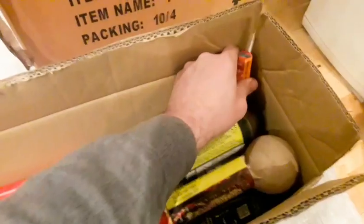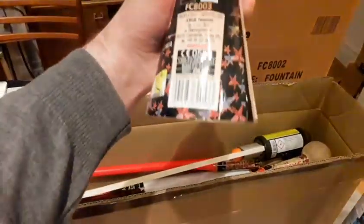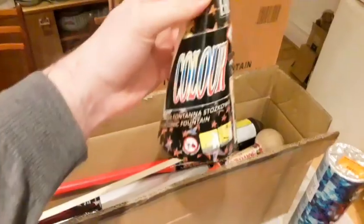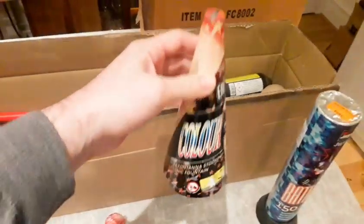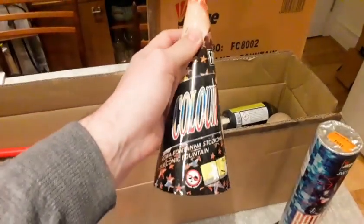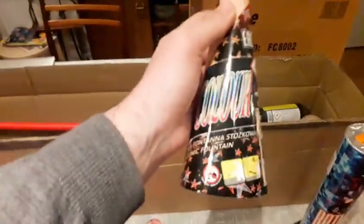Moving on to the smaller pieces — this is the Guy Color Fountain, 220 grams. This will be really nice — it's a seven-inch conic fountain. I always like conic fountains, should reach a good height. Last year I had the classic color fountain that had like gunpowder in it and that set off after my display from cross-contamination — I put it a bit too close, didn't expect that.